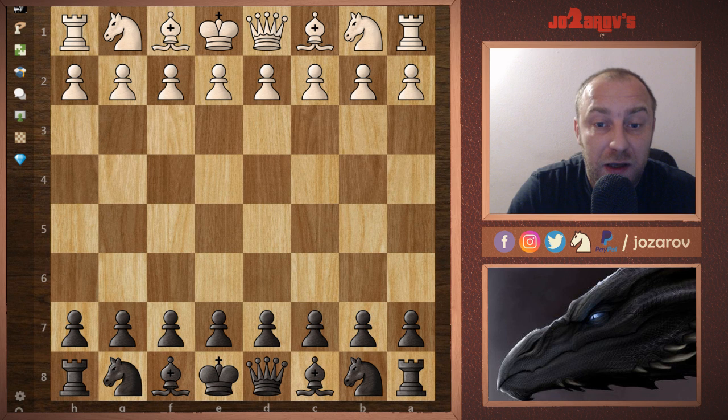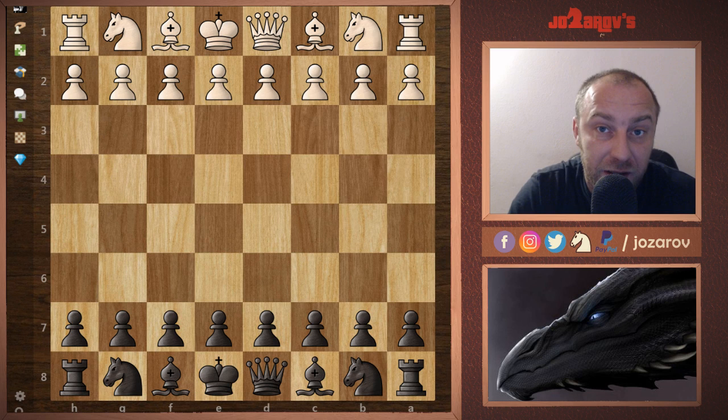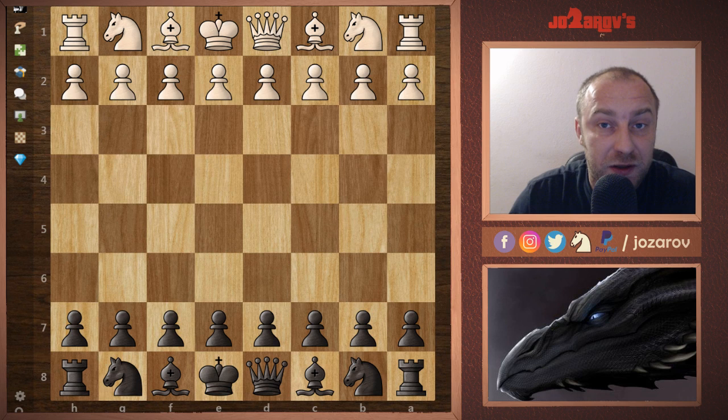I played this game yesterday and I've shown it also in my community tab. I wanted to show you a proper analysis of this particular line because I think it's a very instructive chess game. You can use it to get a better understanding of how to play against the Maroczy Bind of the Hyper Accelerated Dragon Sicilian Defense. I've created a series on this opening with already about 25 videos.